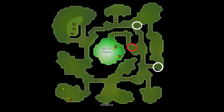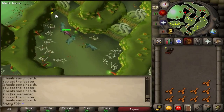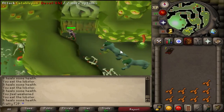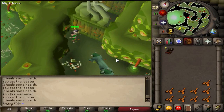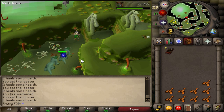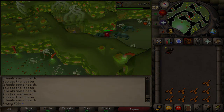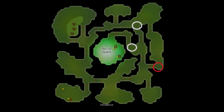The second safe spot on level three is just around the corner from the first one. Similar to the level two safe spot, you'll be standing in the corner by a door. Because of the size of the monster, they won't be able to reach you, so you can just stand in that corner and safe spot them very efficiently. This is a good place to AFK if you're going for the skull scepter piece on level three.